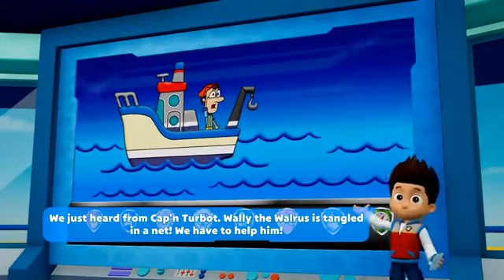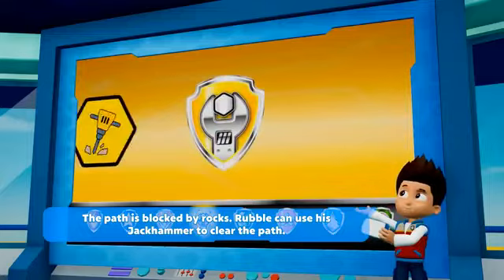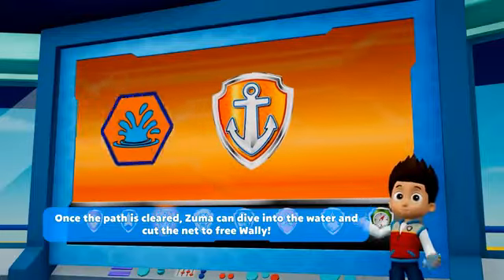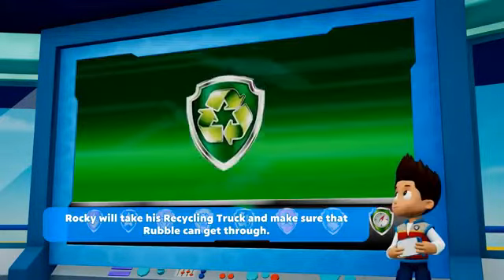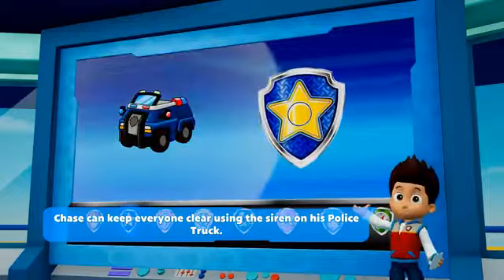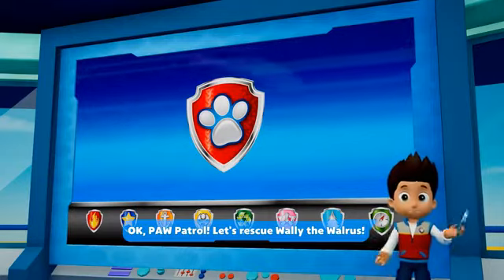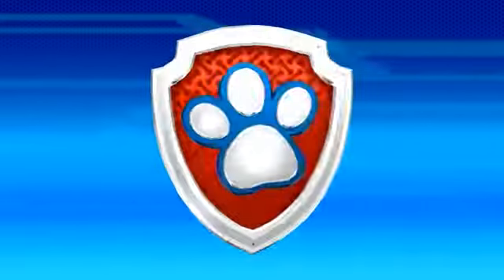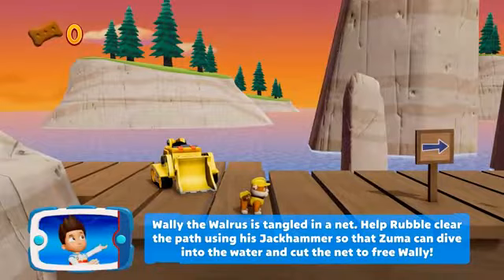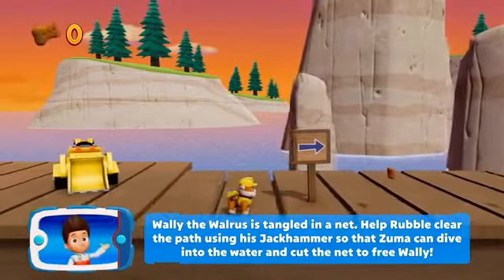We just heard from Cap'n Turbot! Wally the walrus is tangled in a net — we have to help him! The path is blocked by rocks. Rubble can use his jackhammer to clear the path! Once the path is cleared, Zuma can dive into the water and cut the net to free Wally! Rocky will take his recycling truck and make sure that Rubble can get through! Chase can keep everyone clear using the siren on his police truck! Okay Paw Patrol, let's rescue Wally the walrus!